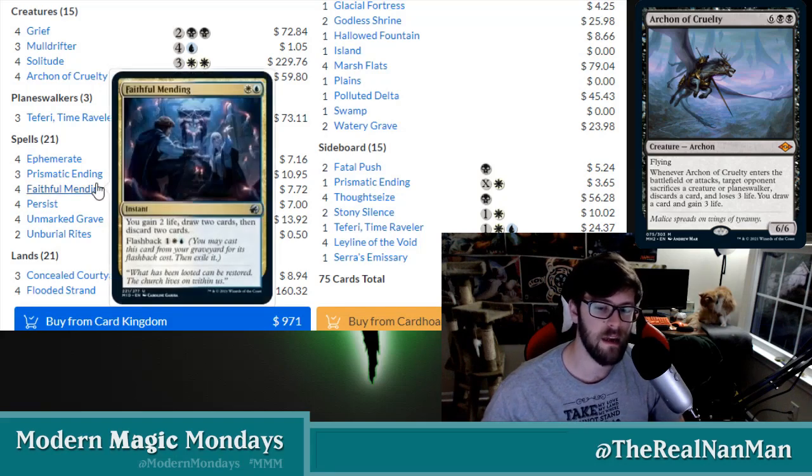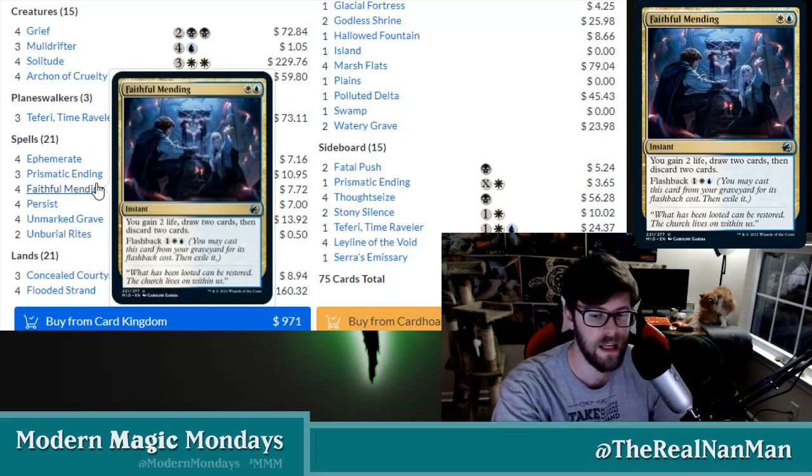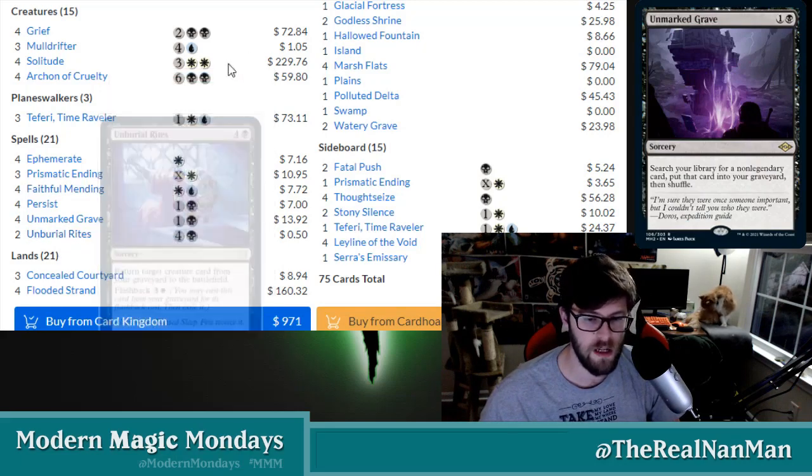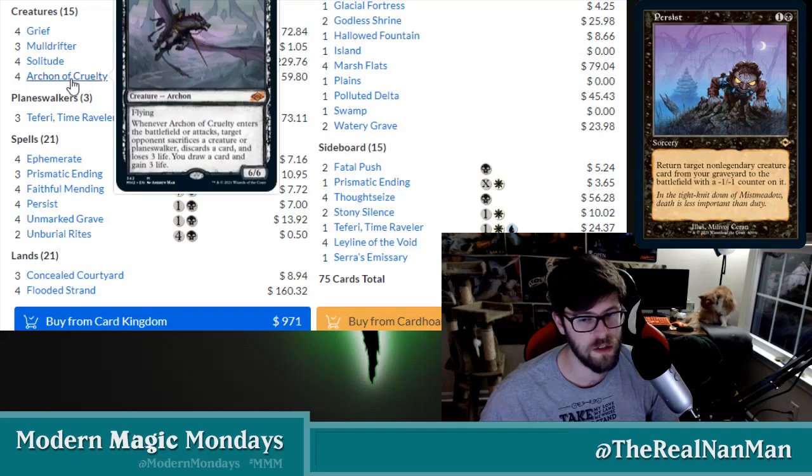We have things like Faithful Mending — we talked about our Midnight Hunt stuff — gain two life, draw two cards, discard two cards, and it's got flashback. So you should be able to hit an Unearth/Burial Rites, you should be able to hit one of these creatures that we care about.